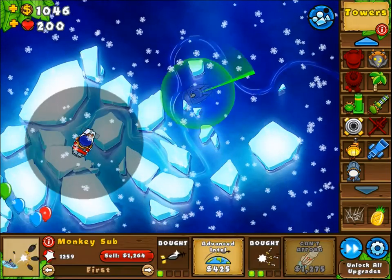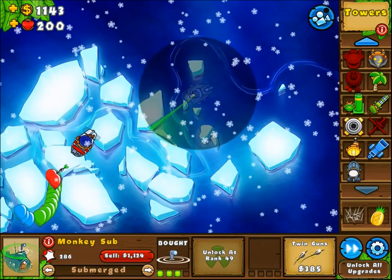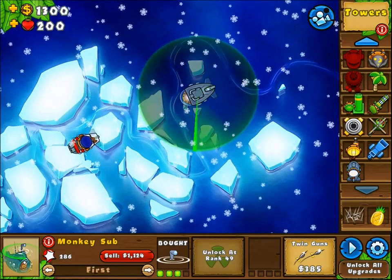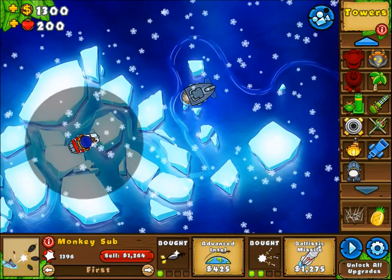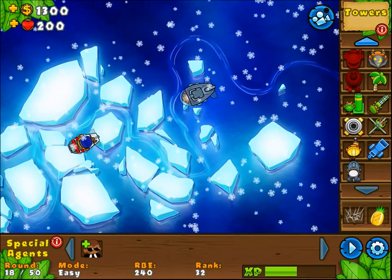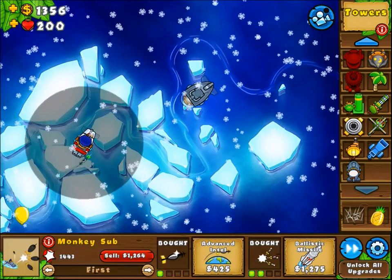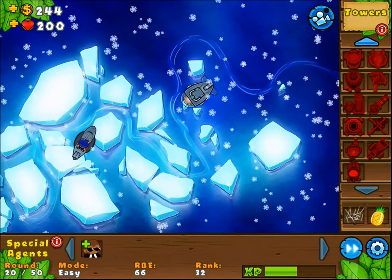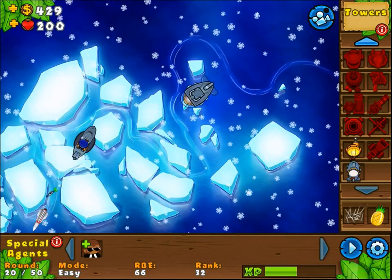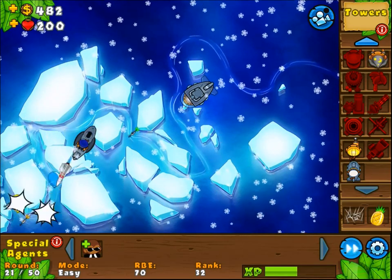And then beyond that, an even freaking cooler upgrade does indeed exist. You can always just change this guy back to first, last, or strong and unsubmerge him if you want, and he'll start shooting whenever you want. So he can keep shooting from any range wherever you want, and then you've got this thing right here — the ballistic missile, which is a missile that freaking heat-seeks. You have a heat-seeking missile on top of his regular shots.